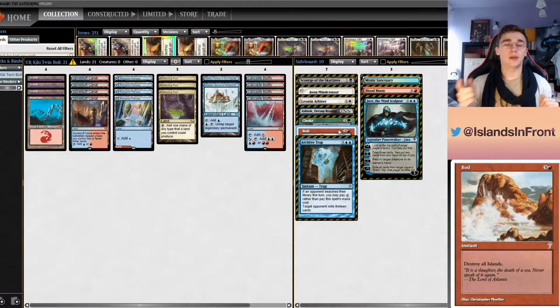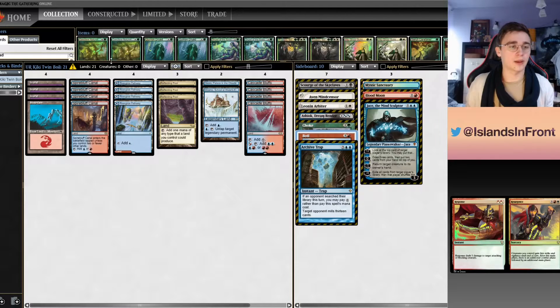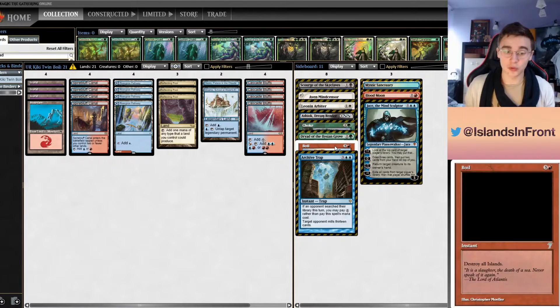On the flip side, you yourself get to play Boil. You basically join the team — you get a huge edge in the mirror match because you can Boil other people and not get Boiled yourself. Additionally, against Dryad of Elysian Grove decks like Titan, which makes all lands have all land types including Islands, you can still Boil them to death. With Snapcaster in your deck you can go Boil, Snap, Boil — which I've done when opponents are stubborn about conceding.